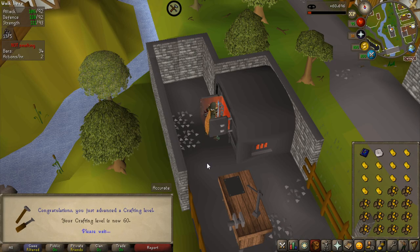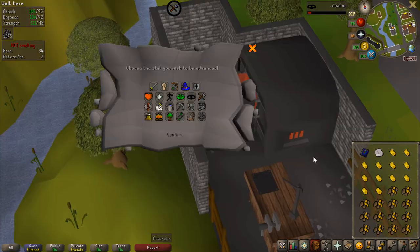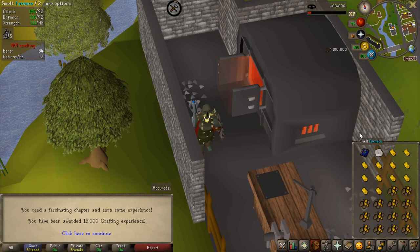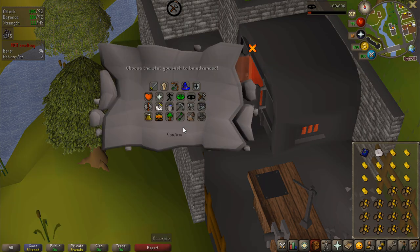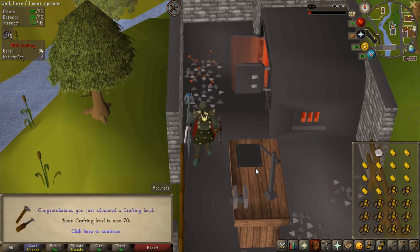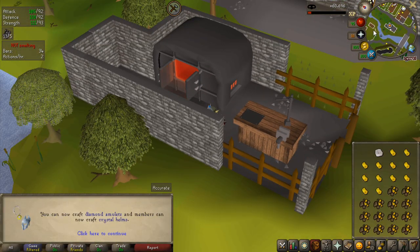I used some gold bars to get to 60 crafting, and let's see how much experience the tomes give. One book use is 180,000 experience — times three means I go from level 60 all the way to level 70. Ten levels — that is so useful!